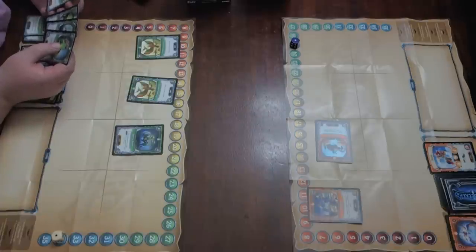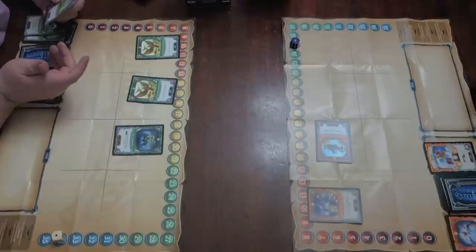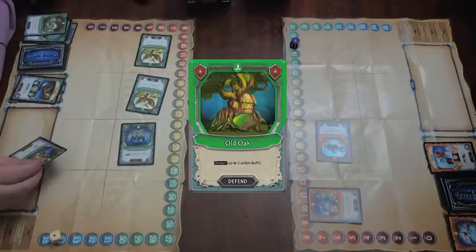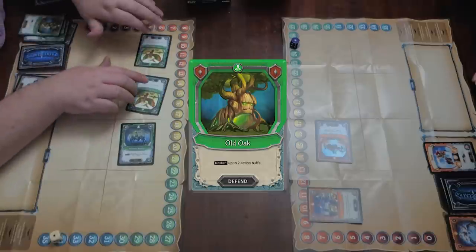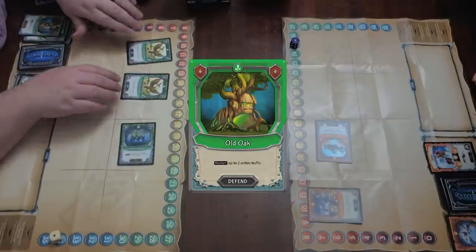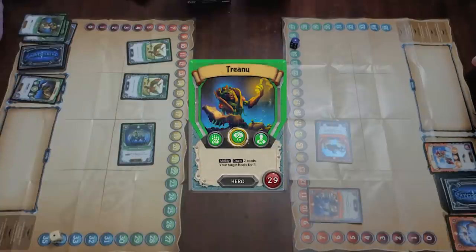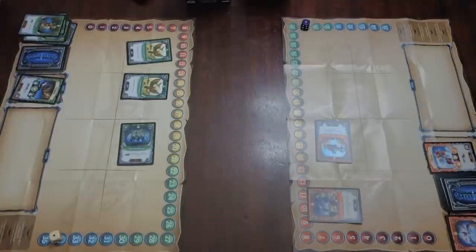You are a prick — and that is all of my actions. That's Tech for you. Basically, you're a tank. I'm going to play Old Oak — it's a defend card that says restart up to two action buffs. So I'll restart the Corvid Conspiracies. And then I'll use my Trianu ability to draw two cards, even though I won't end up healing you for three.